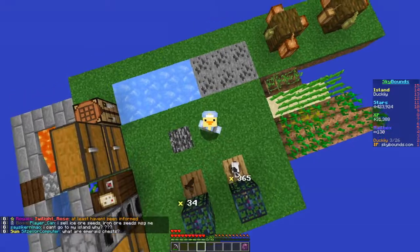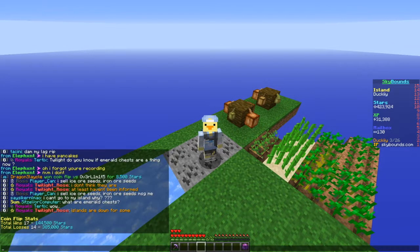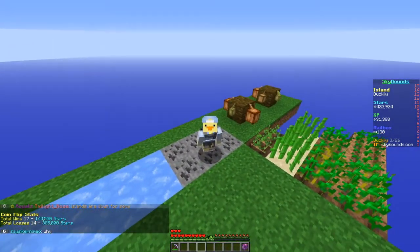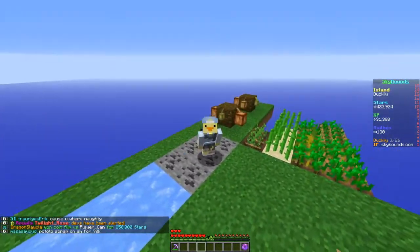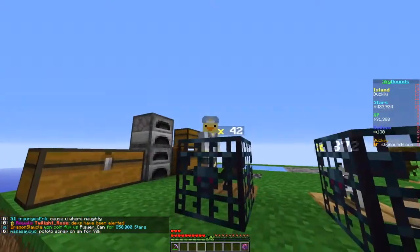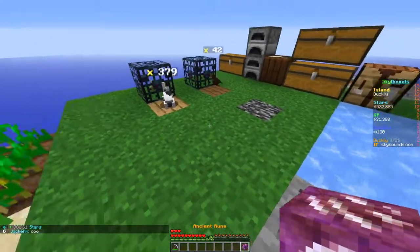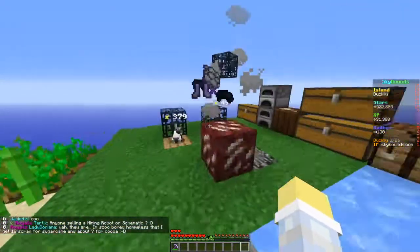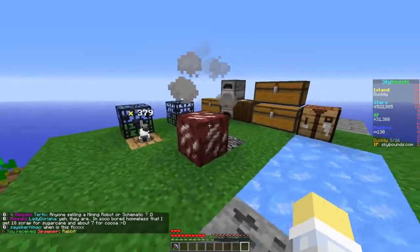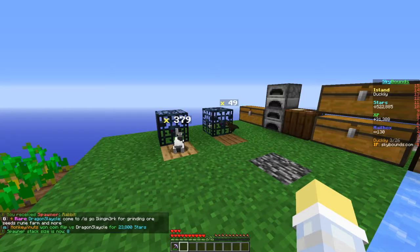I thought I'd do some coin flips to get to 400k but I coin flipped all my money away - I lost about 200k. My friend Elephant came online and gave me 200k, thank you Aiden. I was also killing bats, mining, and farming to make money. Slash sell all gives about 98k, and I also opened an ancient rune and sold some enchants for about 100k each. I also got a rabbit spawner.